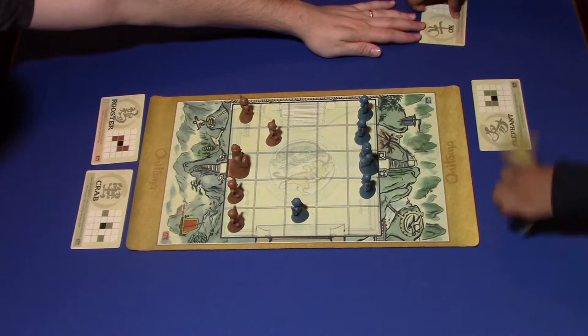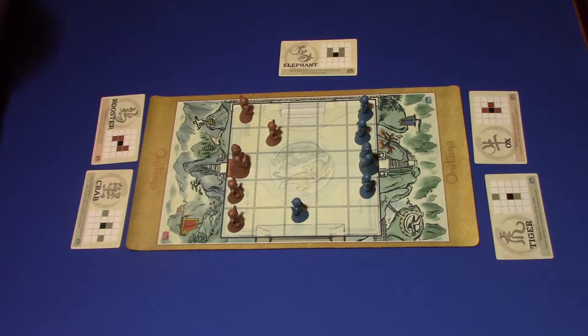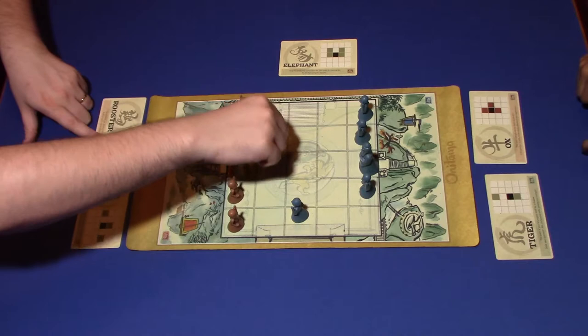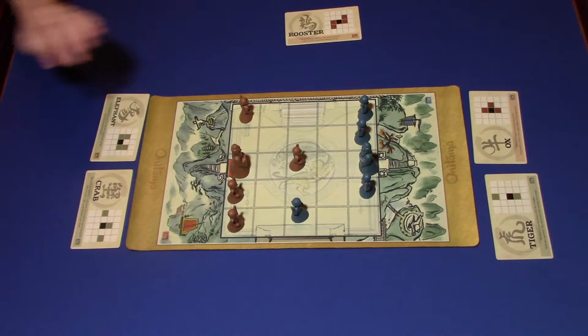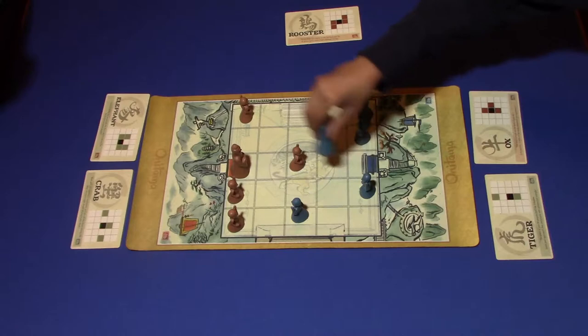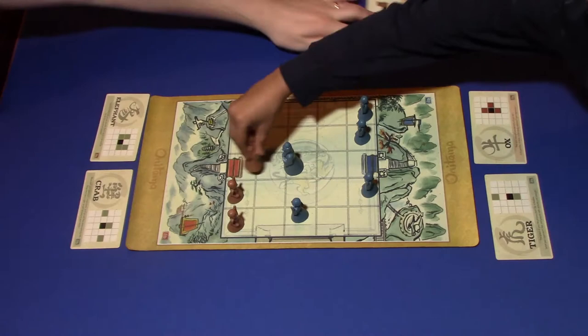I could use the Tiger. If I capture this guy, you can only move one space, so you can do that safely. Let's go ahead and trade for the Tiger! Oh my gosh, I'm dead — I'm dead. Well, I don't have it yet, but I'm fixing to get it. That's the powerful thing about trying to tempt you to use the Tiger, because now I'm going to be able to get it.